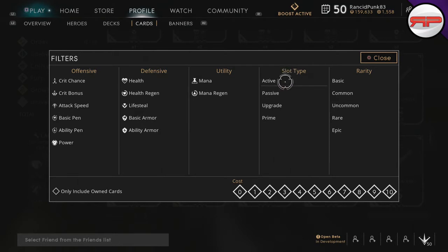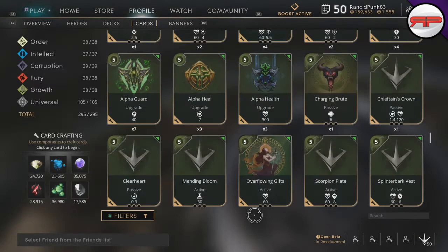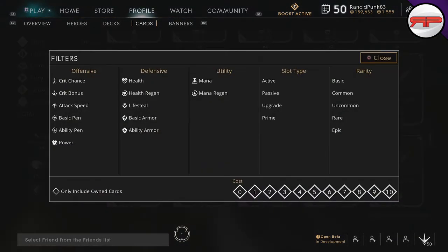Then we have the slot types. Of all your normal cards, we have actives and passives, and then the upgrades which go on those cards, and then your prime card — and the different rarities that come with all of those.